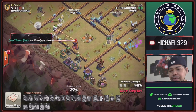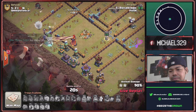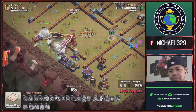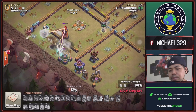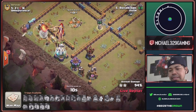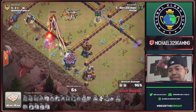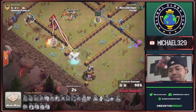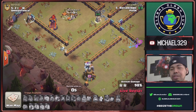28 seconds remaining. Checking if this is a 3-star — 4 defenses left: Multi Inferno, Archer Tower, and an Air Defense. With 7 seconds time remaining, this is a time fail. 98% 2-star, time fail.